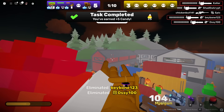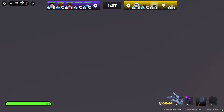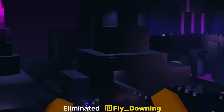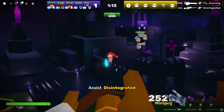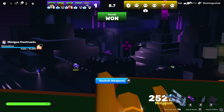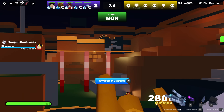Bro just watched his entire team get sprayed by a minigun and he's still peeking. Now since it's our big crossroads, you already know we've got to pull out those aim boss settings. You just wouldn't put up with it, would you? Well, this match isn't going to last very long then, is it?